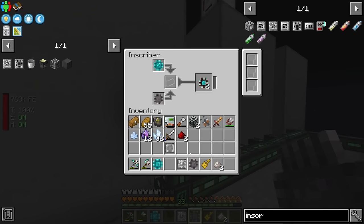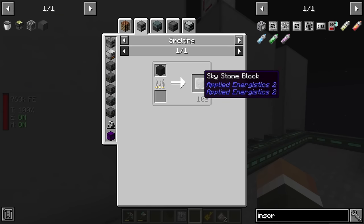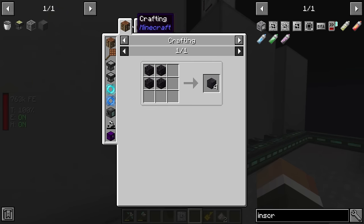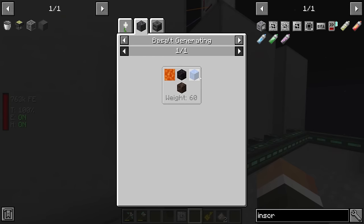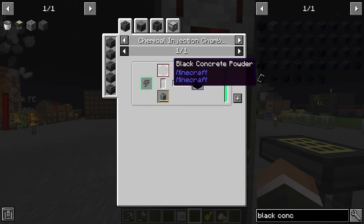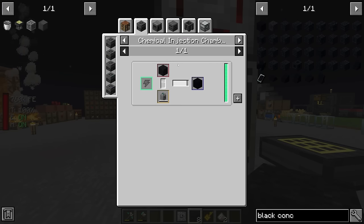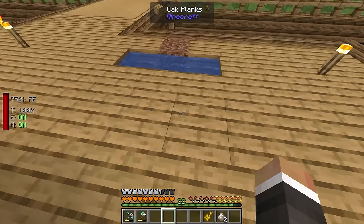To get the skystone we need skystone blocks. We can make them by converting polished blank stone using our pure daisy. Polished blank stone comes from blank stone, and blank stone can be made with black concrete. Black concrete is very easy for us - just craft black concrete powder from black dye, sand, and gravel, then use water to convert it in standard Minecraft fashion.